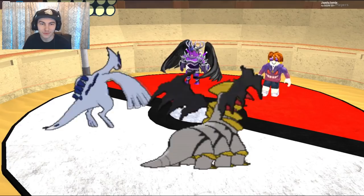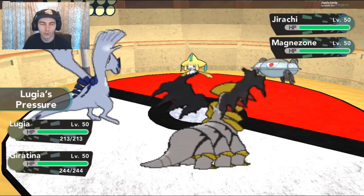Unfortunately, but we can toxic stall things. Same with the Lugia, actually. Lugia's a pretty quick tank. Magnezone and the Jurachu.